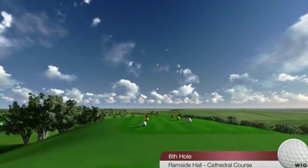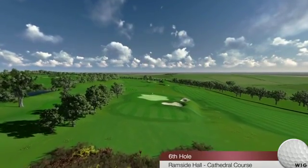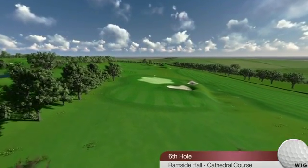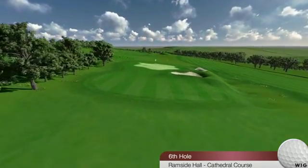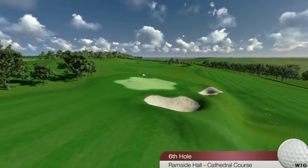Hole 6, par 3. The elevated tee gives a fantastic view to the par 3 green. As you can see, danger lurks front right in the form of a deep bunker, right and behind the green, with the big fallaway slope.